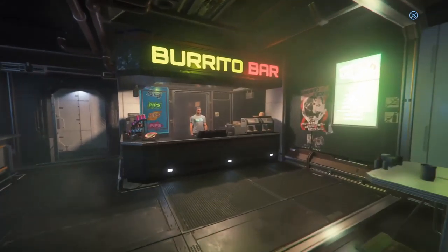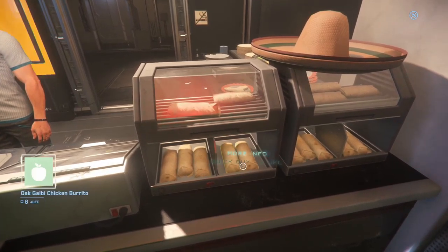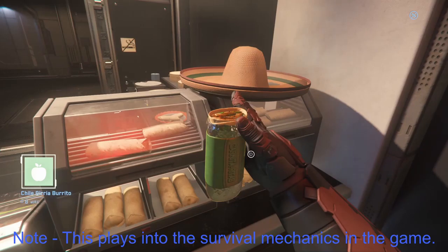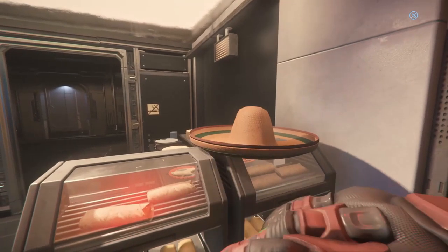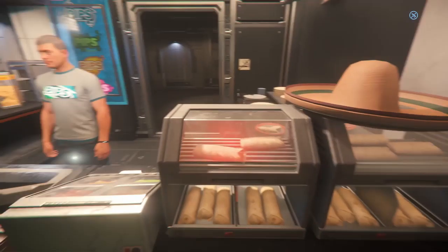We're removing the helmet so that we can go pick up a burrito, maybe a drink. Walk over to it, hold F again, and just click Quick Buy. Once you have it in hand, press E and you eat. At this point you do want to hold the left mouse button so that your character eats all of the sandwich.